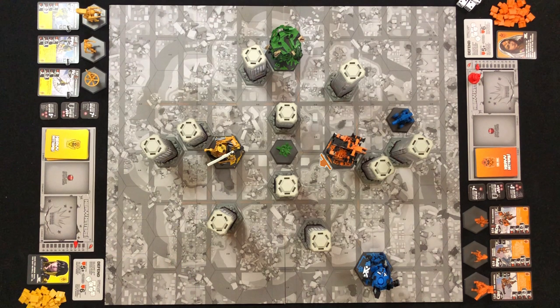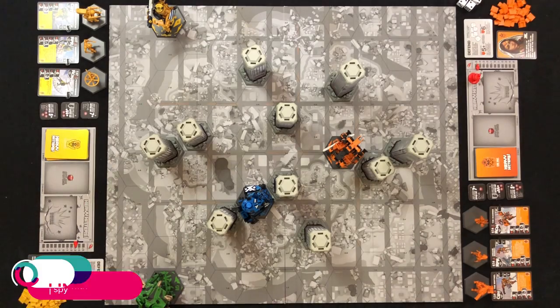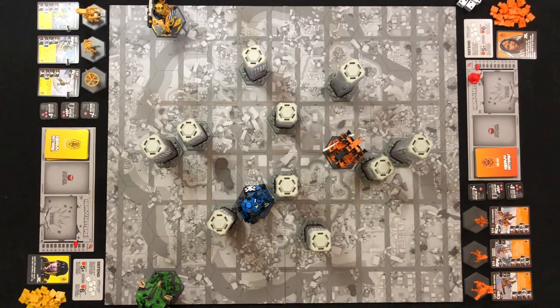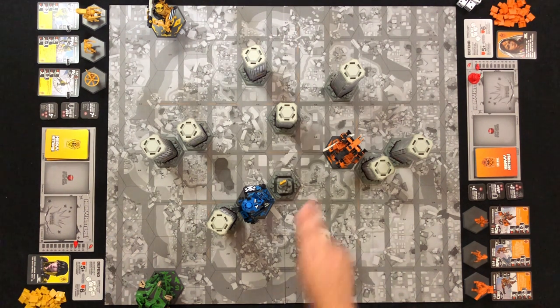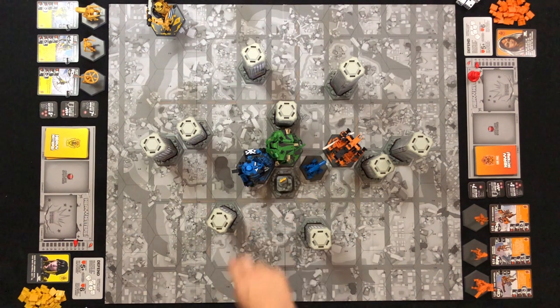Your heavy hitter's firing arc is denoted by these three colored sides — anything within this area in front of them is in their firing arc. Support units are not limited to a firing arc and have a full 360-degree range for targeting. So your target is in your firing arc, but are they in your line of sight? Line of sight in Heavy Hitters isn't always a straight line. To see if you have line of sight on your target, simply count the spaces from the robot you're firing with to your intended target using the shortest path available. If there's only one shortest path and there's a building along that path, you do not have line of sight. If there's no building along any of the shortest paths, then you have a clear line of sight. Other robots do not block your line of sight, no matter who they belong to.